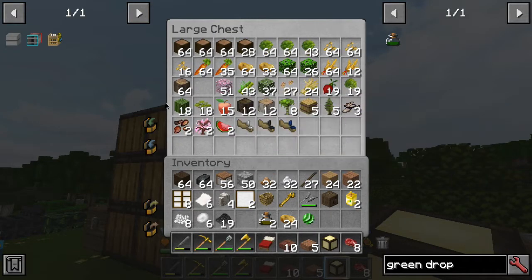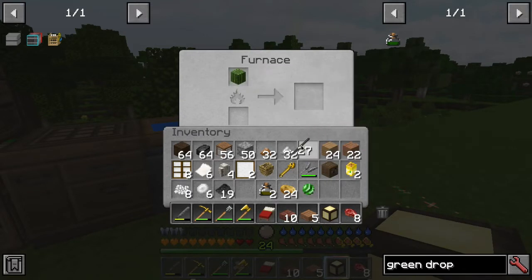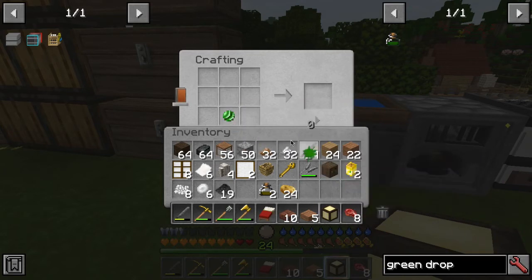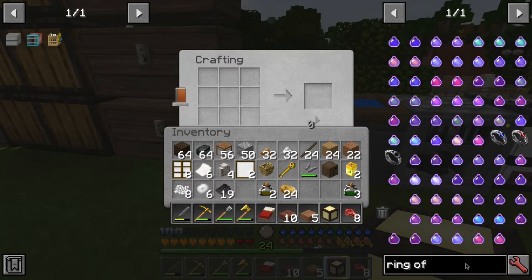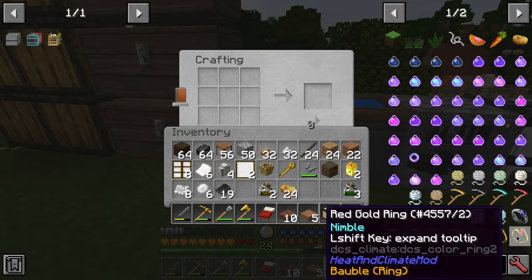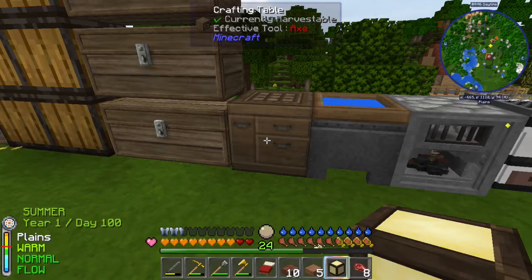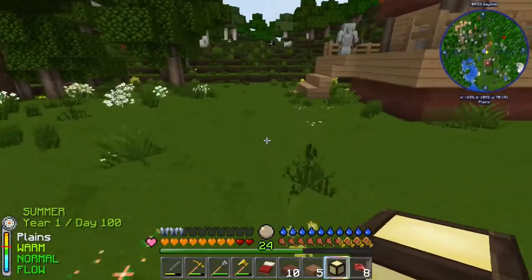We can grow cactus now at least when the season switches, and sugar cane — I haven't really missed them that much. Let's grab that. The green drop makes an awesome item — a green gold ring. Gold and quartz dust, where the quartz dust is from chalcedony — probably working the mill too. Let's run it through the mill to get a little bit more out of it.